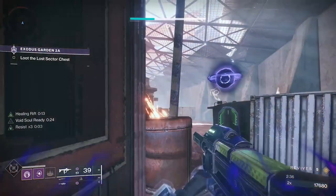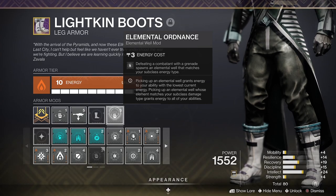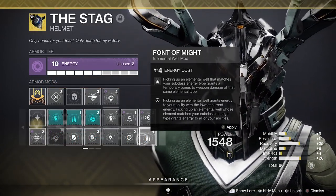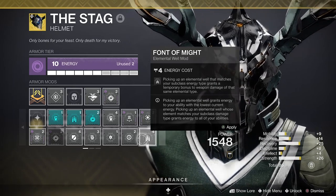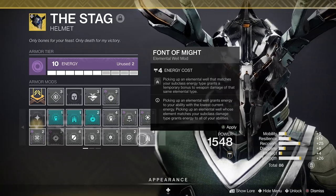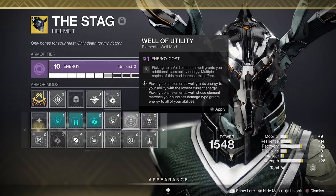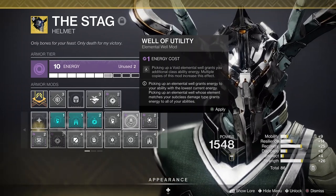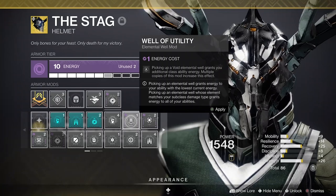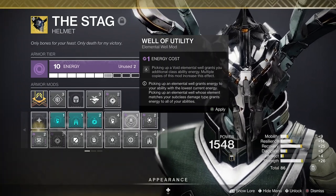Here are a few quick recommendations for that final mod slot. Elemental Ordnance spawns elemental wells when you kill enemies with your grenades — a great general purpose mod that works well with several fragments, aspects, and exotic armor pieces. Fount of Might improves your equipped void weapon's damage by an extra 25% for several seconds after you pick up a void well, which is good if your favorite void weapons don't have perks like One for All or Frenzy. Well of Utility gives you 6% of your class ability energy back when you collect void wells, which is more valuable if you're not running 100 recovery.